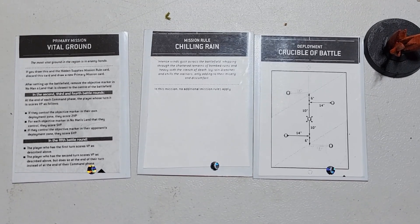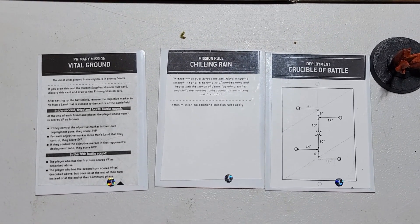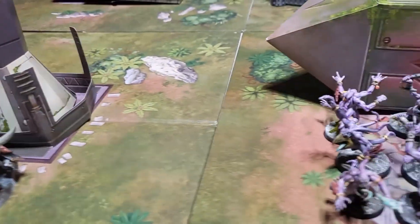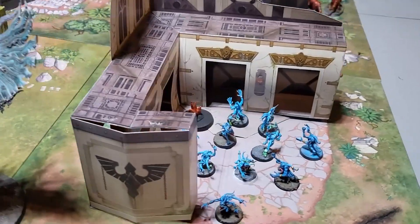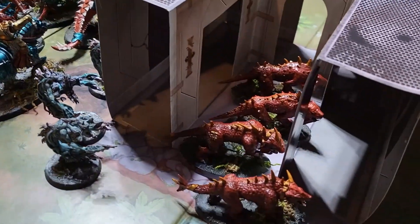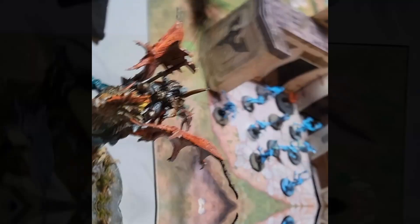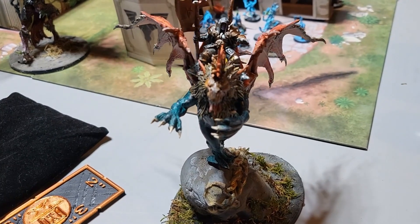We'll be back after deployment and the mission. We drew Vital Ground, Chilling Rain, and Crucible of Battle. Vital Ground is pretty much the same except objectives are worth less and there's no middle objective. I have my Skull Cannon, a unit of 10 Pink Horrors with Command, Big Bird himself, Kairos, 10 Blue Horrors, a full unit of Blood Crushers plus Command, and 3 Flamers.